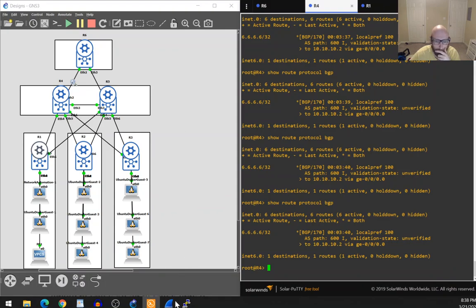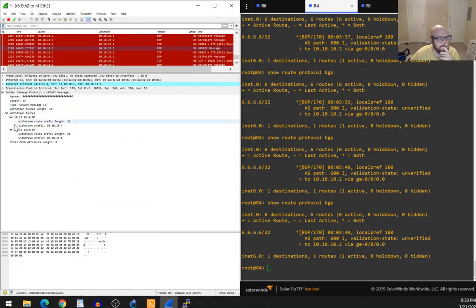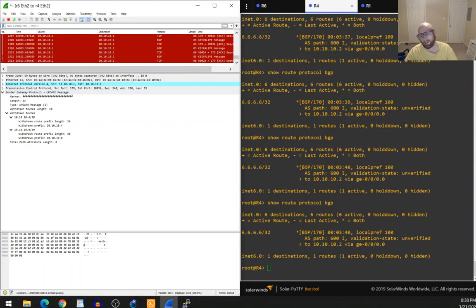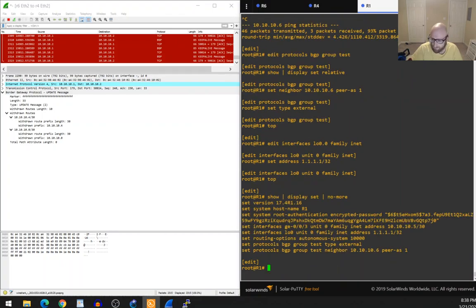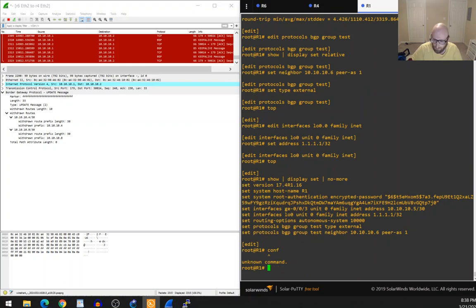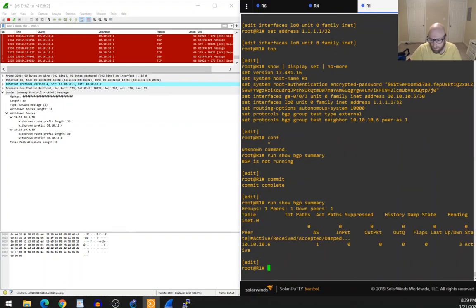Now let's try to flip the Origin bit. We'll get an Update message containing path attributes as well as NLRI, and we're looking for the origin attribute to show EGP (bit value 1) instead of IGP (value 0).